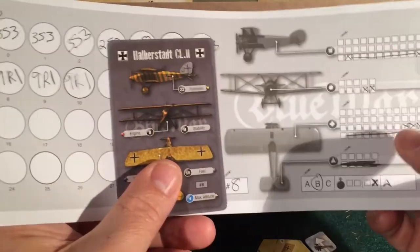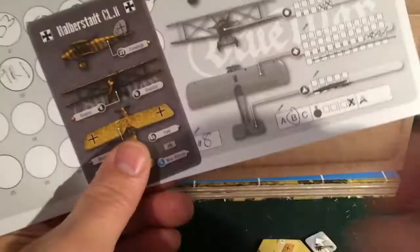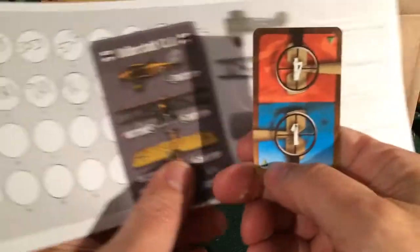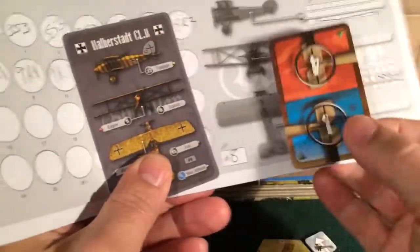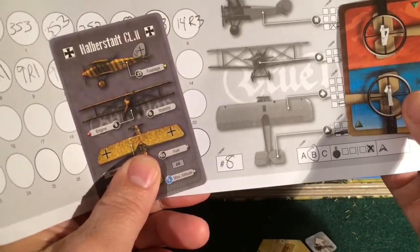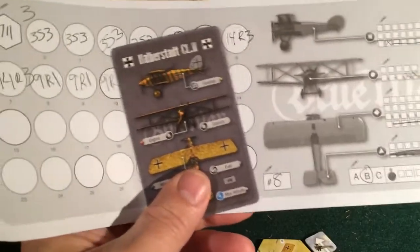The same applies for the engine, the wings, and the tail. On the damage cards, when you take damage on the tail or another section, there is an icon that matches that section of the plane to help keep track of where the damage is. We'll go back to damage in a bit.